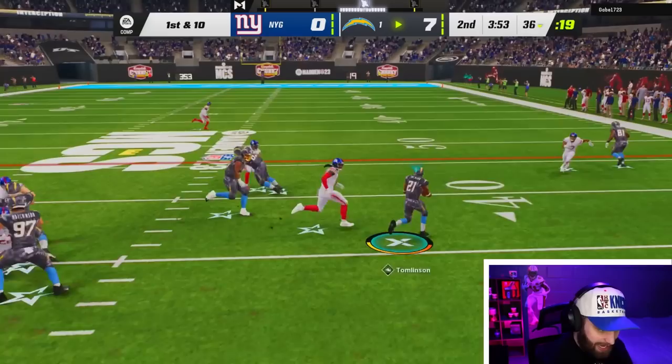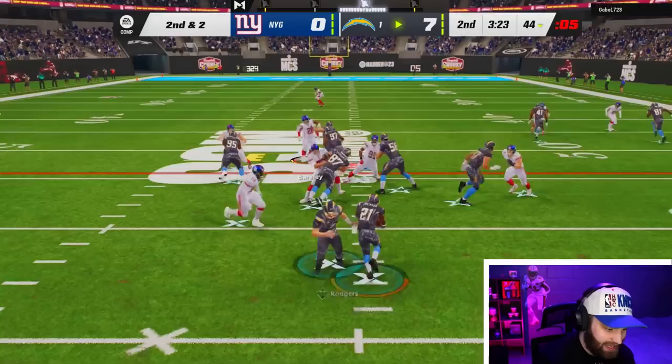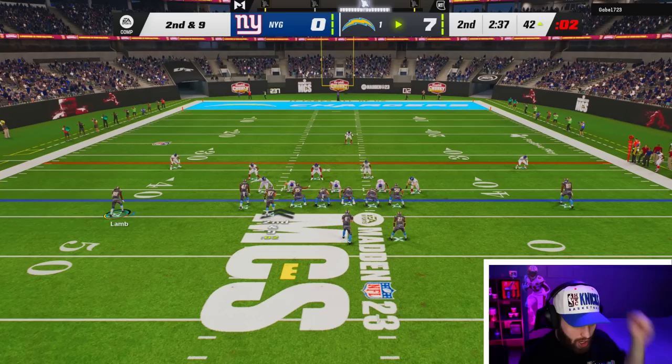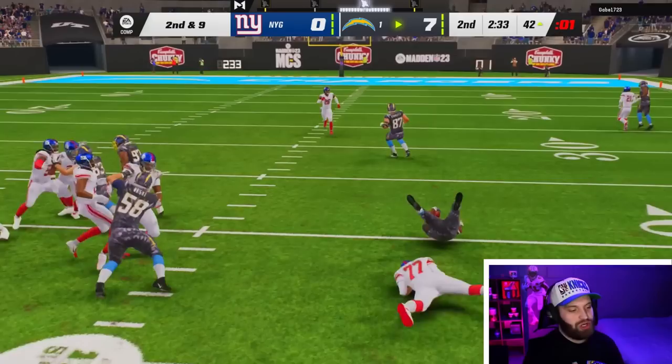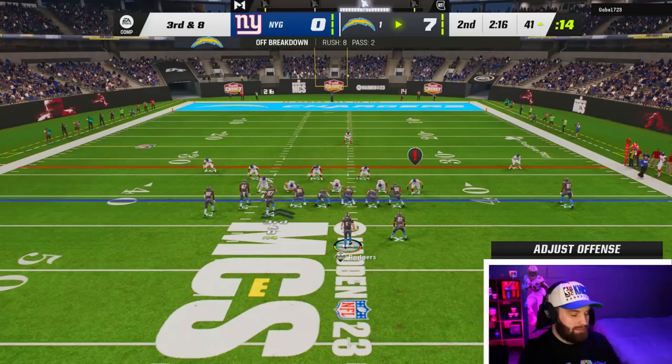Every time I've run this formation I've run a counter, so let's go with a power to the outside. We moved eight yards — not bad. This is how you run in Madden, you just got to chew the clock. We're getting good blocking and stiff arms. We have 73 yards already. We need a good run — there's the most wide-open touchdown of all time but John Madden ruined it again. Always ruining it. There's just something about that card.